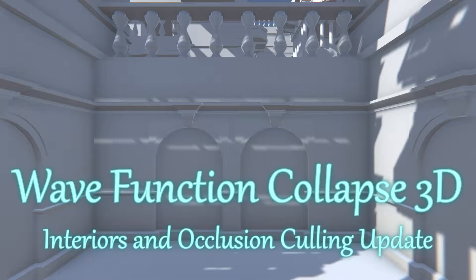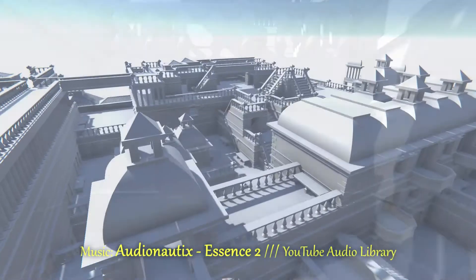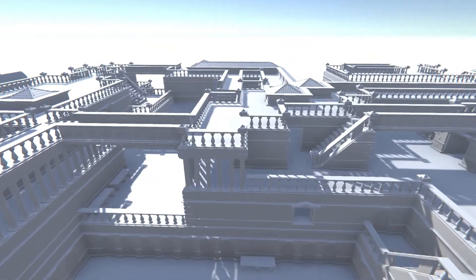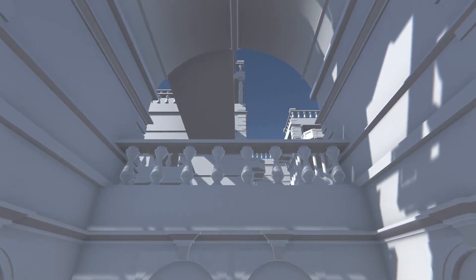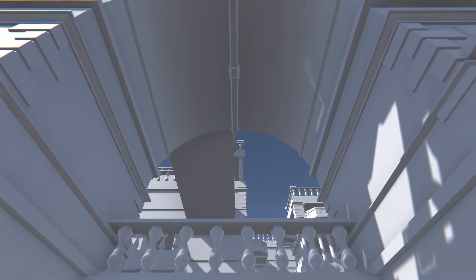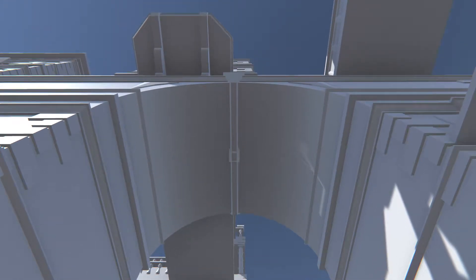Wouldn't it be nice if we could have some sort of procedurally generated city where we could go on plenty of adventures and not just lurk underneath some dale or a mountain in dungeons lying beneath it, but also explore a live, thriving world on top of it? Well, guess what — I already covered this little project by Marian42, but a couple months later it got updated, and now we have Wave Function Collapse 3D with glorious arches and actual interiors.